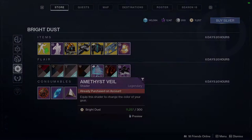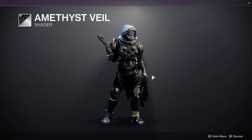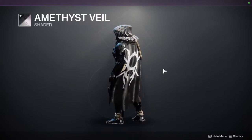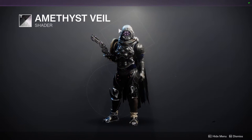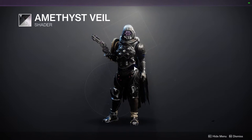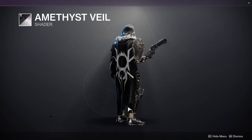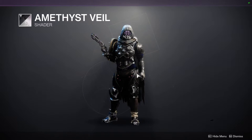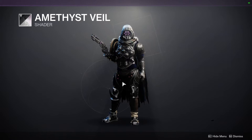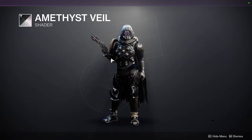Next one is Amethyst Veil, which is another one of my favorites. If you don't have Amethyst Veil, I highly suggest you scoop it up — this is one of the best shaders in the game right now. As you can see, pretty much everything I'm wearing is black, aside from a really dark blue here and on the back. The only colors you'll see are black, silver, dark blue, and purple — because purple is the actual glow that comes up. Highly suggest you scoop this one up.